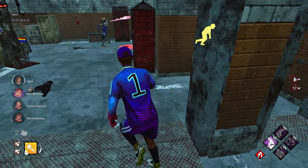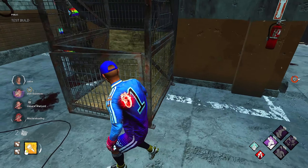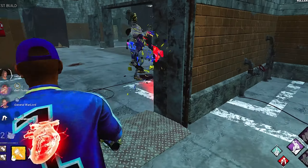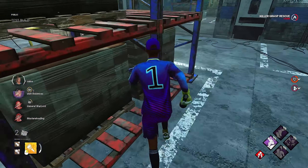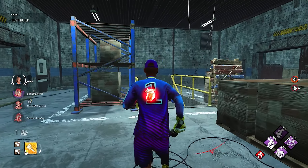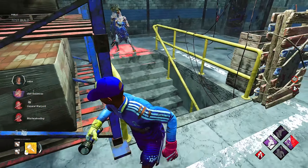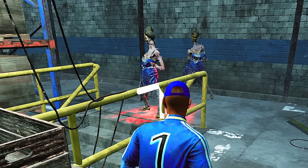Claudette's giving Dwight a nice buff on that gen too. Hopefully I can come in and get a beamer save or maybe snatch this chase. He's going to slow vault here. Beautiful play from Claudette to hop in the locker — that was amazing. And the teammates keep in mind, I've had Quick Gambit this entire time. Quick Gambit has had these gens absolutely flying and I think Unknown has had quite enough of it.